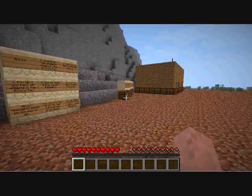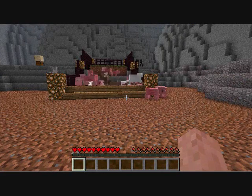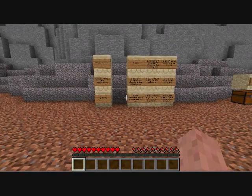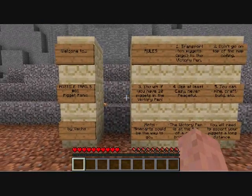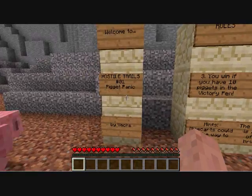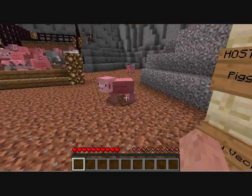Normally, the goal is to fill in a victory monument with a bunch of different colors of wool. But in this case, he's doing something new. Well, I'll read the rules. Welcome to Hostile Trails number one, Pigot Panic, by Vex. Hi Piggy.